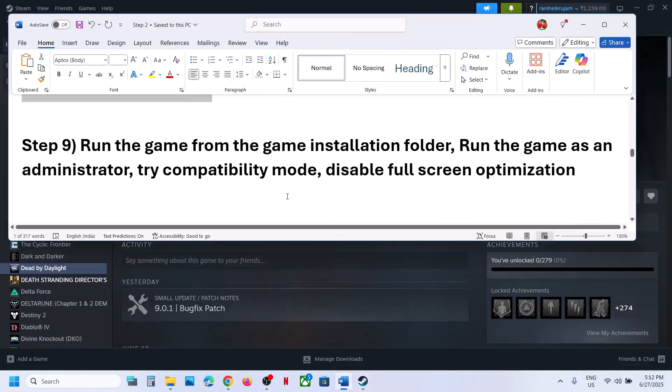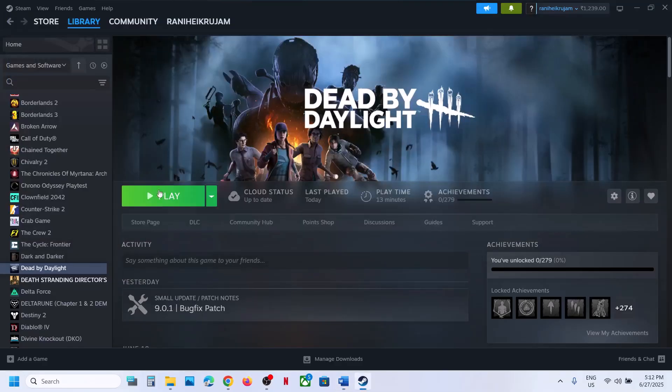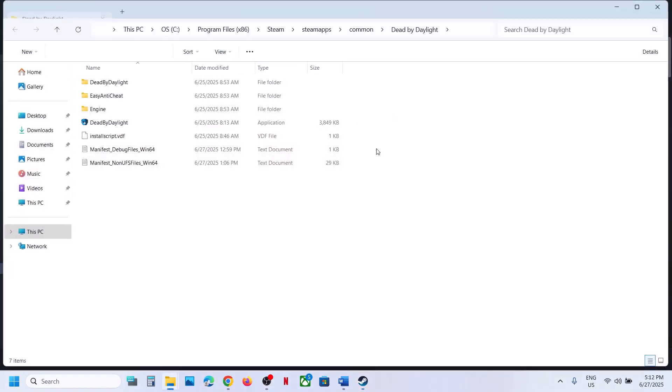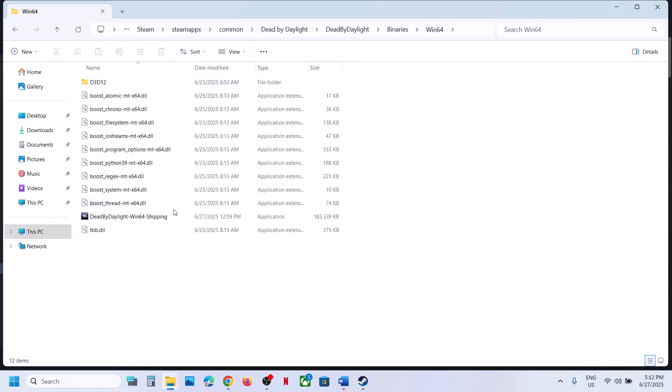The next step is to run the game from the game installation folder. Instead of launching from Steam, right-click the game, select Manage, click Browse Local Files, and double-click to launch the game from there. If that does not work, open the Dead by Daylight folder, then Binaries, then Win64, and double-click to launch the game from there.